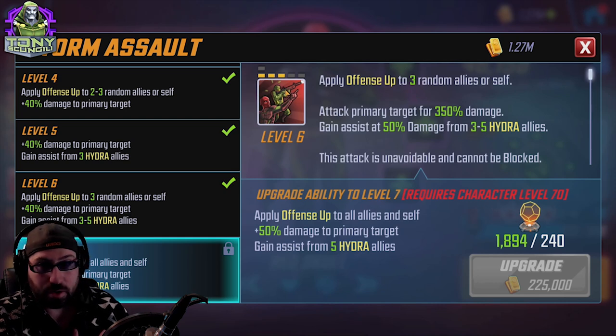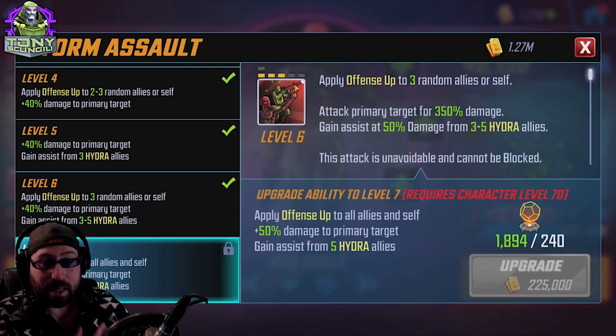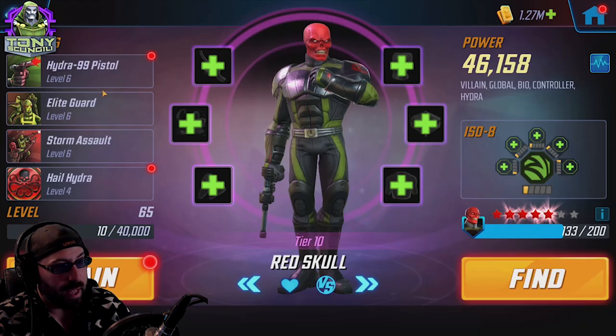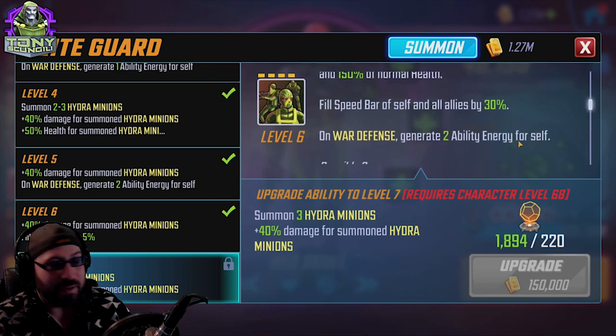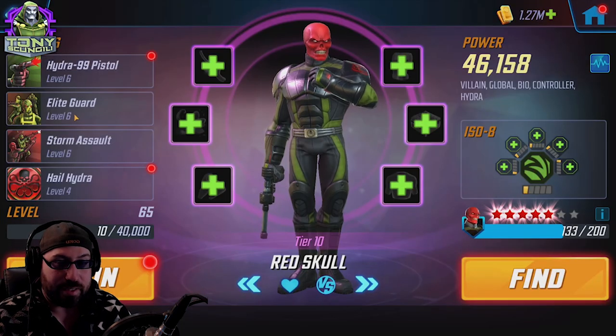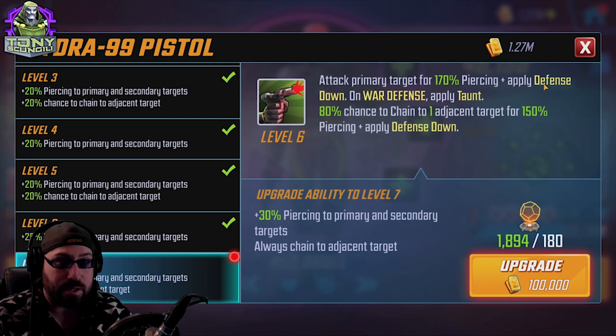This attack isn't very frequent and you can't even use it the turn he comes into play — so it's about two or three turns in. They are very fast but it still only hits one target; the assists make it a little better. I like having his base damage higher, so I put Striker on him. Elite Guard literally just summons ability energy for himself on defense — it doesn't cause an attack or do anything but generate resources — so there's no benefit to any ISO form on that ability. His basic attacks the primary target and applies Defense Down.